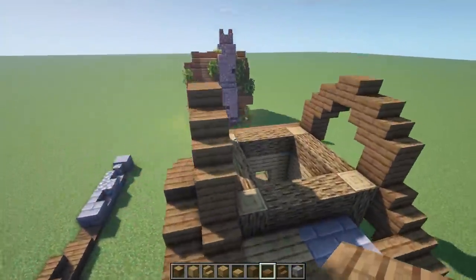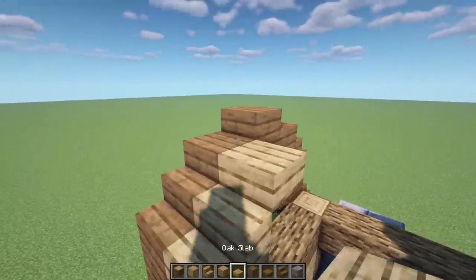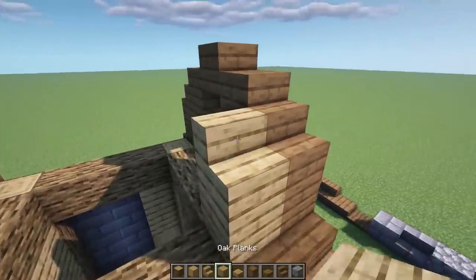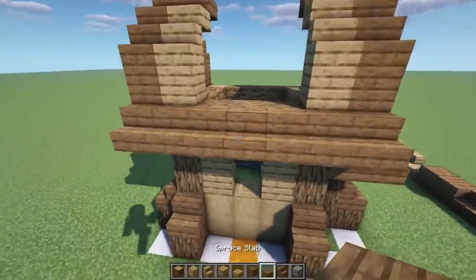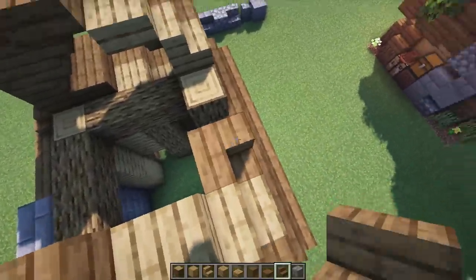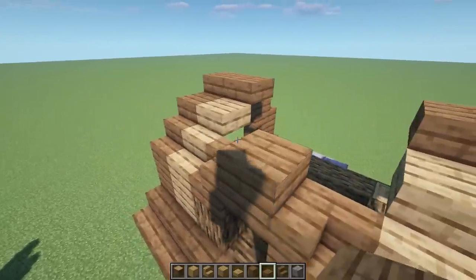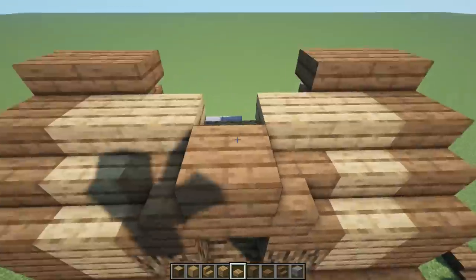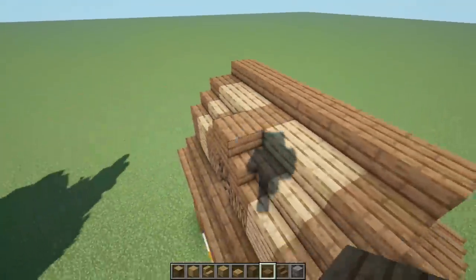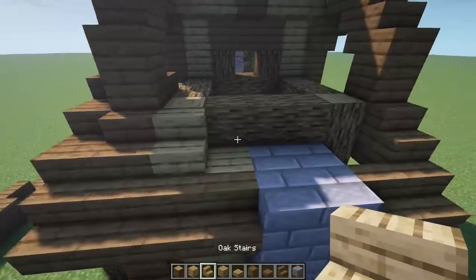On this side finish the roof: oak plank, oak stair, oak slab, spruce slab. Repeat over here: full block, stair, slab, and slab. Then here we're going to do a little pop-out window - put a log on each side, go with a spruce stair facing this direction for that L-look, do another one here, upside-down stair, slab on top. Then connect this one with oak slab, oak slab, spruce slab, connecting all the way down so we have this cool little line in the middle.